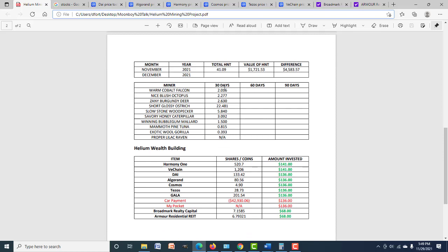You can pull these miners up individually. Our biggest one was Short Glossy Ostrich at 22.481 HNT for the first 30 days. Next was Slow Stone Woodpecker at 5.840 HNT, and number three was Savory Honey Caterpillar at 3.092 HNT. Not all of these were up for a full 30 days - the December video will be the first where we have at least nine miners up for a full month.